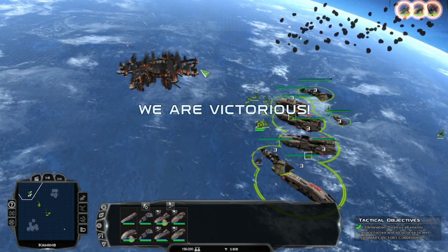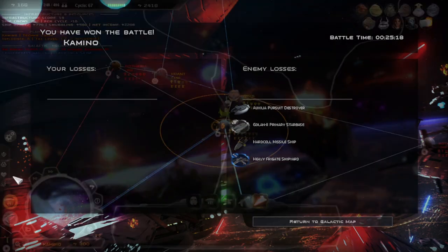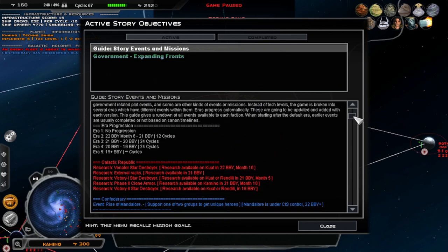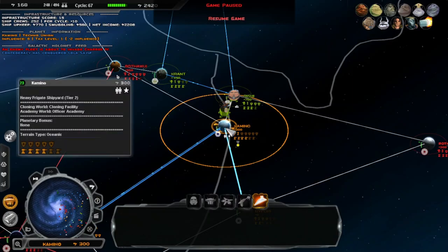I wonder about the Eritries — I never actually looked at Eritries. I know Eritries are a thing now effectively. What era are we in? We're probably in the maximum era. Let's pause this — how do we see what the eras are? Story events, spoilers, progression, Galactic Republic, Confederacy — that's a little messed up. We only have one real mission here. Well, that's that destroyed.